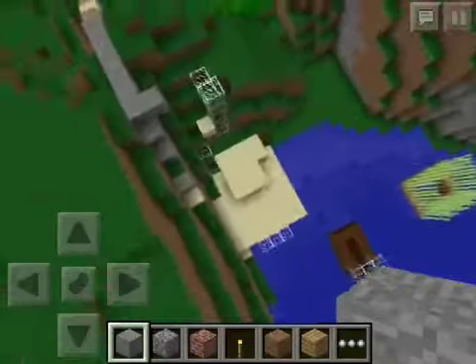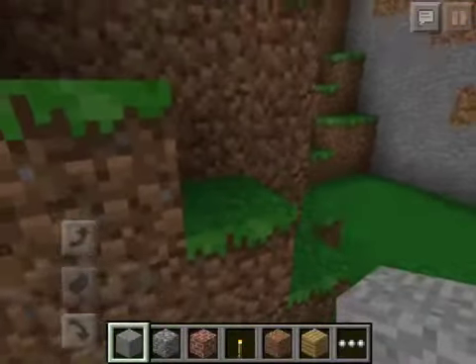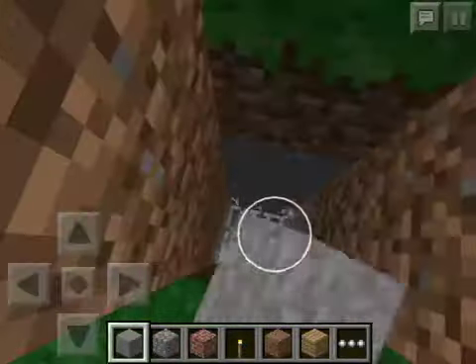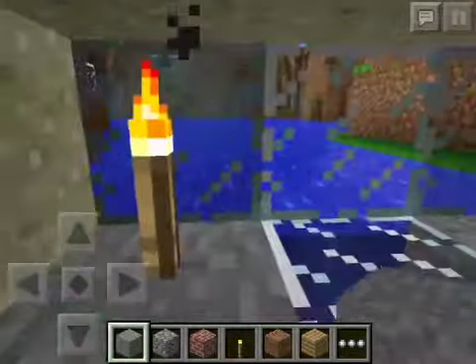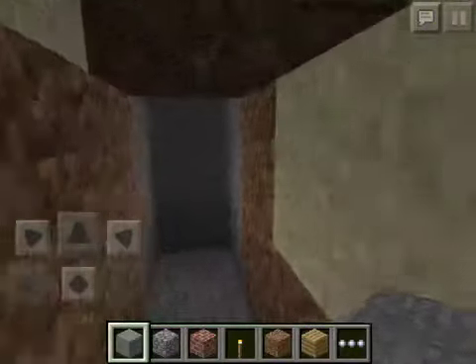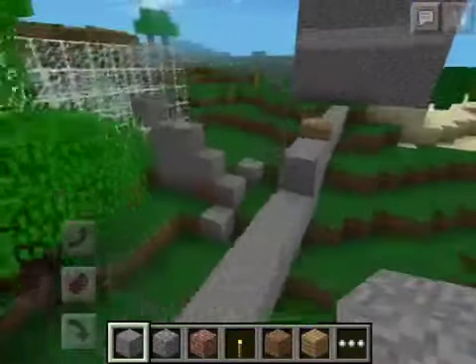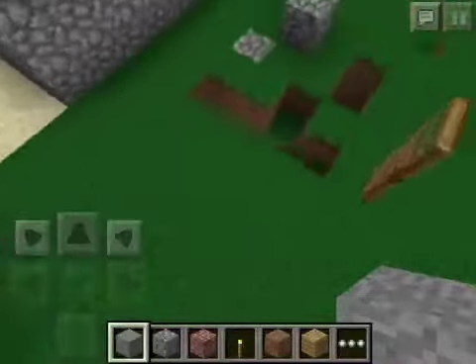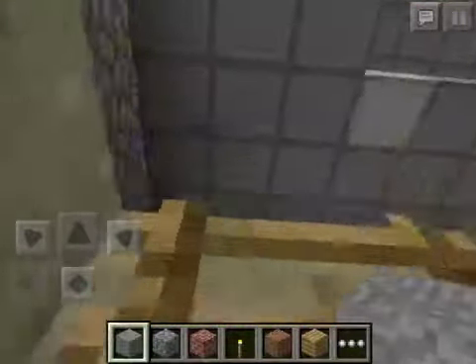Oh gosh, here's another one right here. I'm not sure if you can go inside that one. Let me take you back up through the little tunnel, and I will take you to my friend's house. Here we go — he has a little ladder right here.